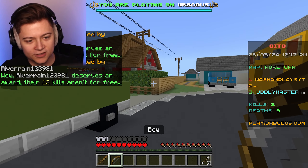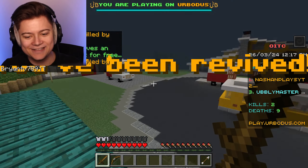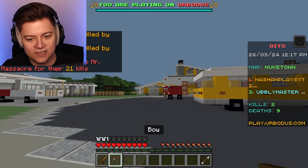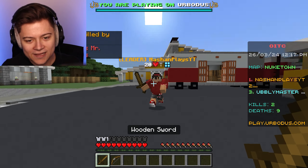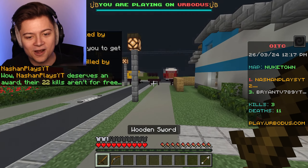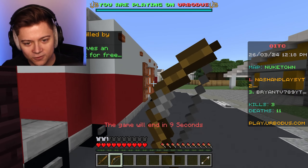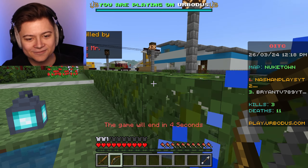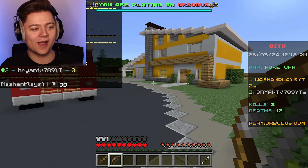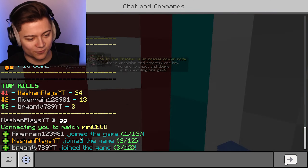Frybry and I spawn at the exact same spot - he got me! There's about a minute left and this dude keeps sniping me. We're going at it with swords - Frybry has actually been getting better at PvP! The other guy ends up killing Frybry though. Final results: 24 kills for NaShamPlays YT, 13 for me, and 3 for Frybry - that is insane!